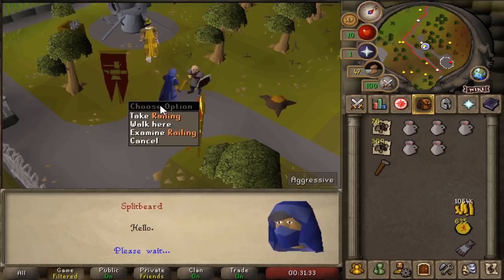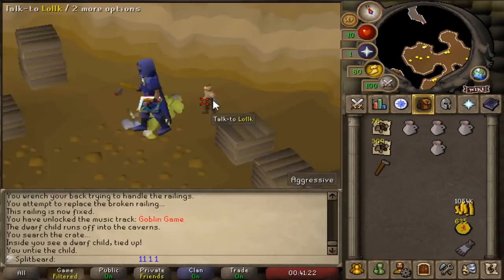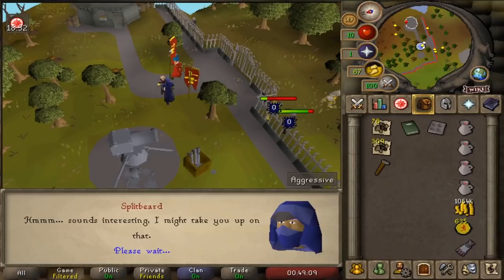If you have access to a bank and are into collectibles, both the toolkit and these railings can be banked. When fixing the railings, the repair rate is scaled off both your strength and crafting level, so a cheeky way to increase this would be to simply smuggle the LMS boost while fixing the fence. Also, while I'm in the area, I'll unlock the Barbarian Assault minigame teleport for ease of transport on the way back.